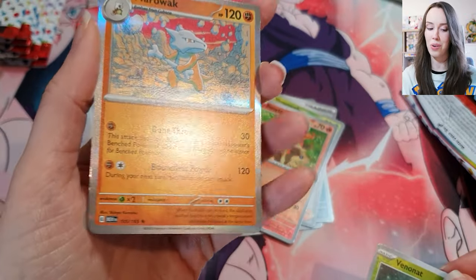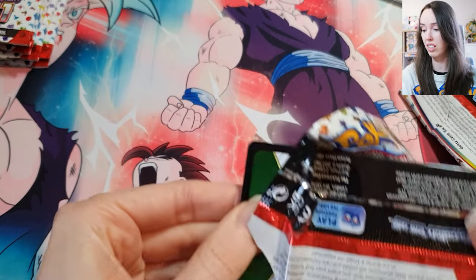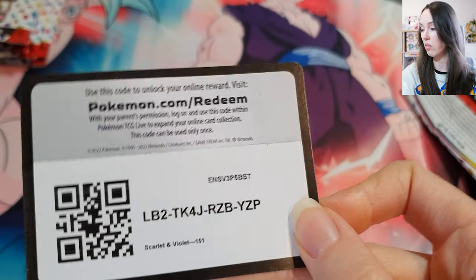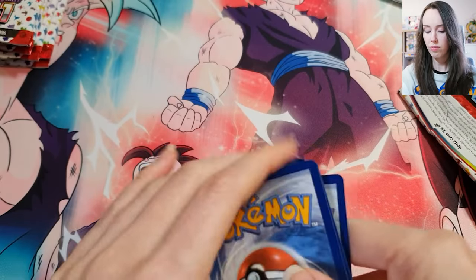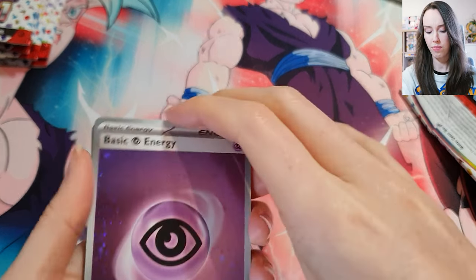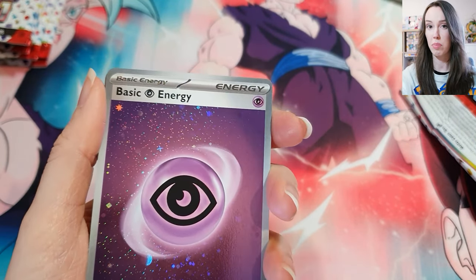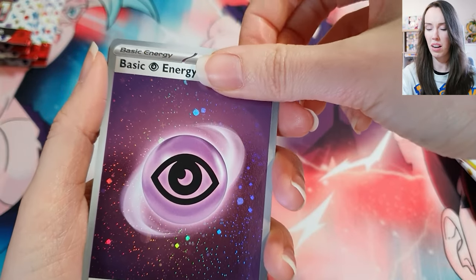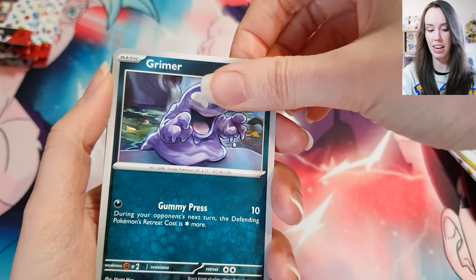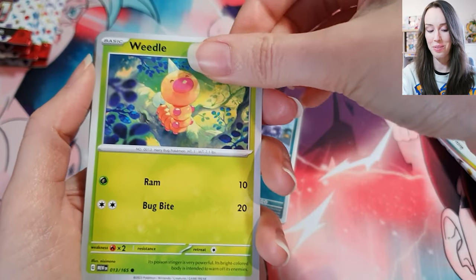We have another holo Marowak. I really thought I would get a lot more crazy hits in this, to be honest. I feel like even with regular booster boxes or random blister packs the pull rate is pretty good, but I honestly thought that because you're paying more for an ultra premium box the packs would actually be a bit better. So far we've only really had holos and reverse holos — nothing crazy except that Charizard.